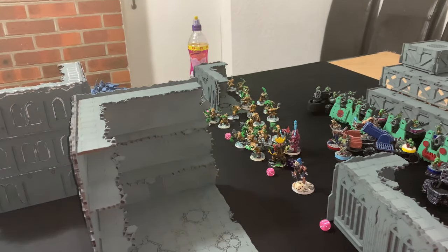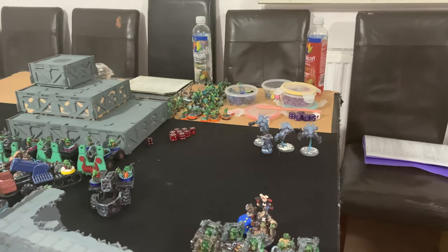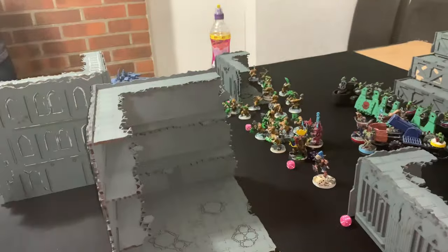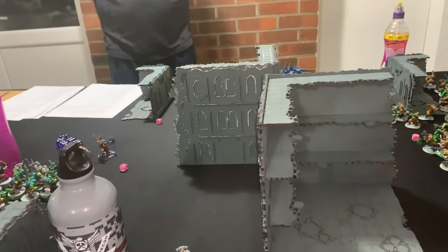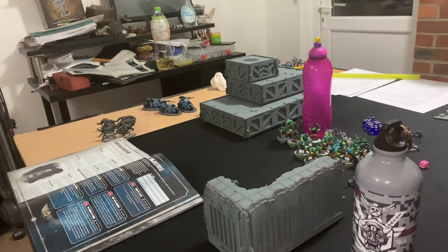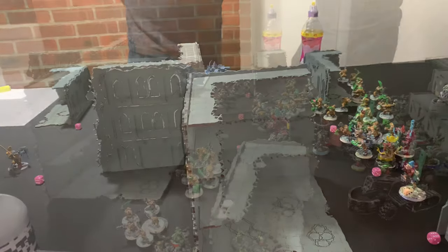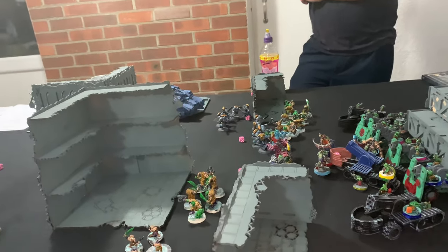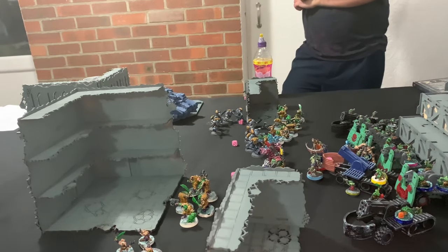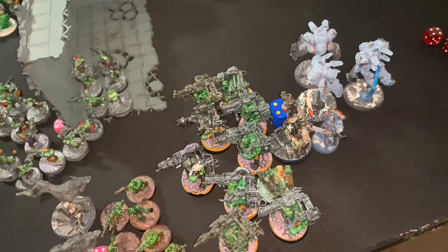In Space Force Turn 2 shooting, the tank took out one Mech Gun and put three wounds on another. The Inceptors shot at Captain Badruck but he saved like a boss. Both Blood Claw units shot and removed five Gretchen. The Blood Claws and drop pod killed one unit of Orks. In the charge and fight phase, the Boys were pretty decimated and fell back. The Wolf did nothing, retreating on one wound.